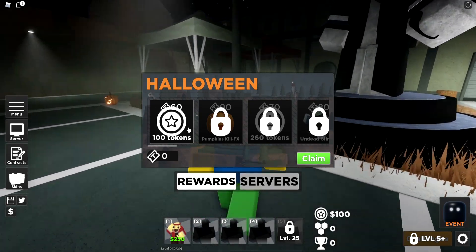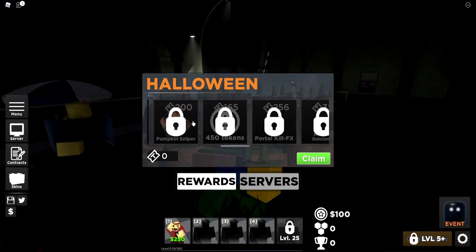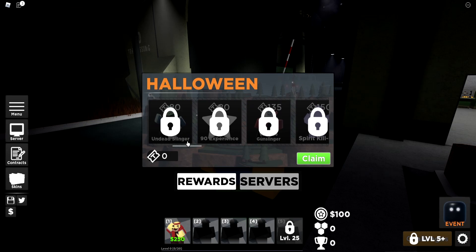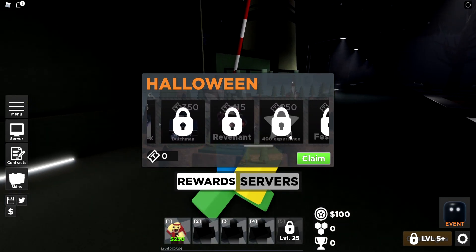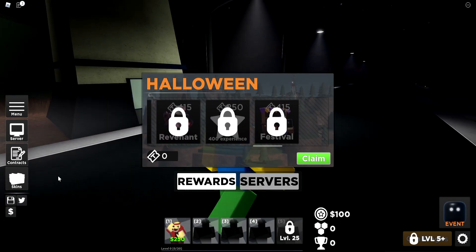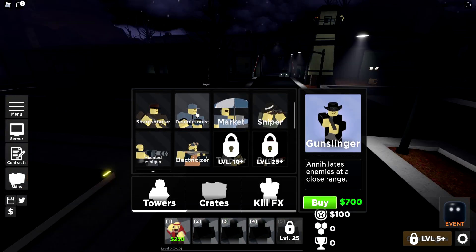Right here we got a Halloween event that just dropped on this game - they introduced like a battle pass kind of thing. Yeah, this is a battle pass and you can actually get skins and tokens. From tokens you can buy more skins and towers.